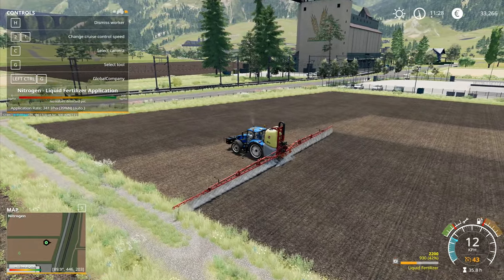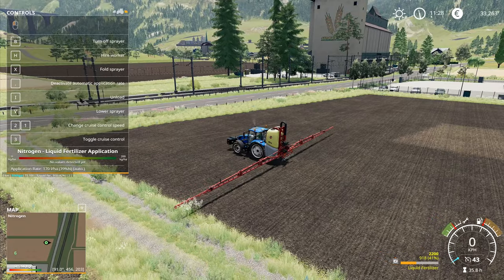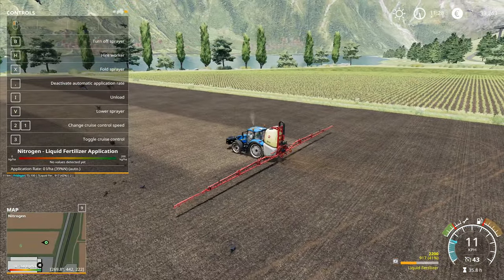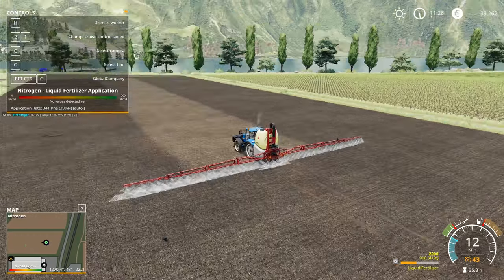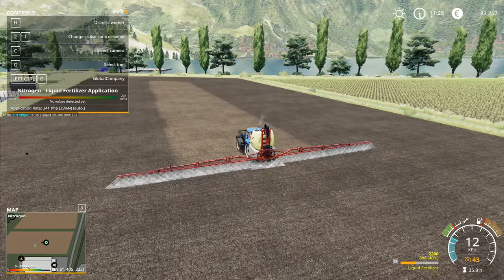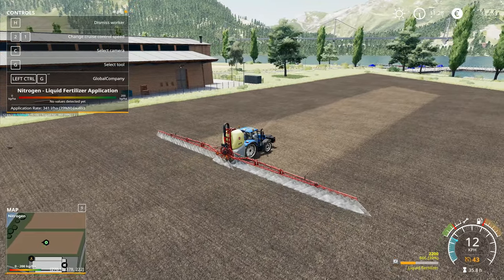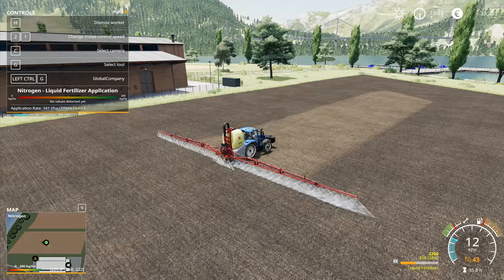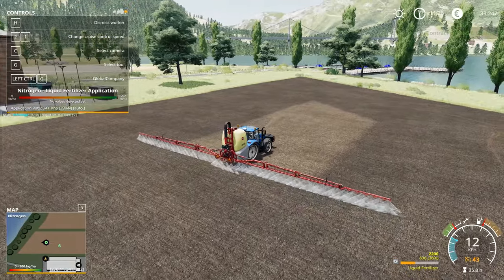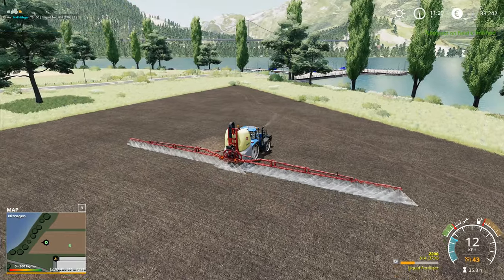What I'm going to do here is let that one finish to the end of the row right there. It always leaves a little tiny bit, so I've just gone and corrected that. Then I can press H and just let it go — we've got 33,000 euros. I want to finish this one and complete it. It's only 800 liters of fertilizer left so it's not going to be a great deal. We'll get the money refunded on that. You do take a slight penalty on the refunding costs but I think that's fine. We've got an application rate of 341 liters per hectare, 39% nitrogen on the auto setting, and that's what it's busy doing.